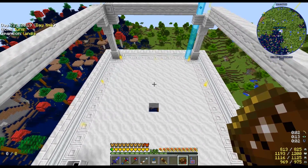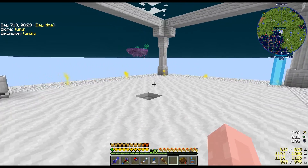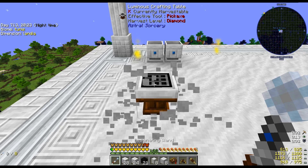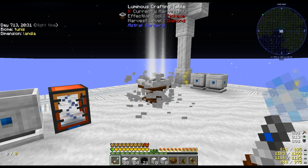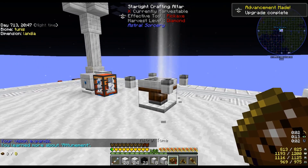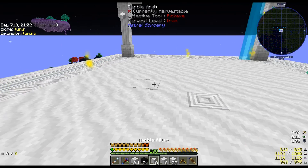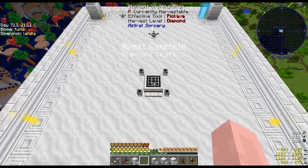The next thing I'm making is the starlight crafting altar. The recipe isn't difficult but it requires a very specific multi-block structure to work. I need nine across for it to look good. I'm going to build that structure, build the starlight crafting altar, and be back once that's done. It's now nighttime — the next tier crafting table can only be crafted at night. It's taking quite a bit of starlight.